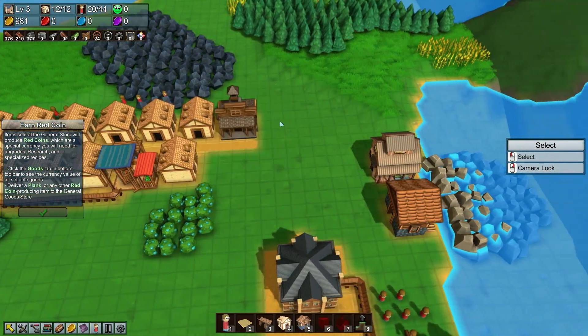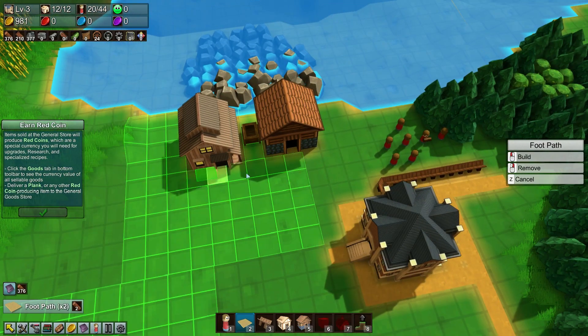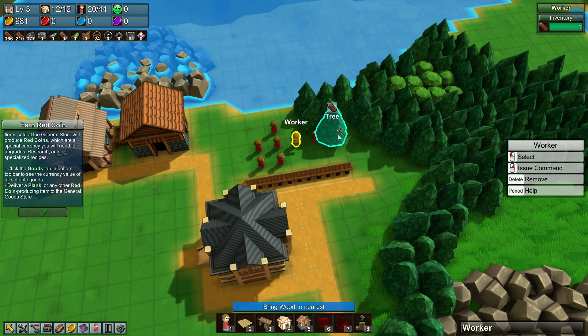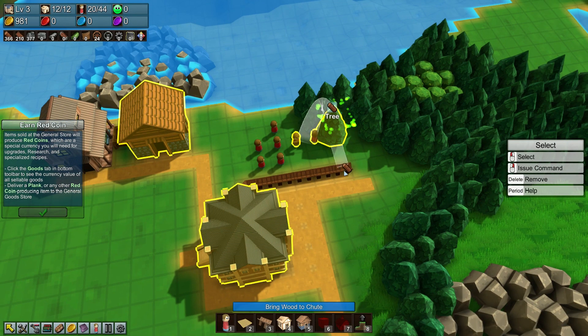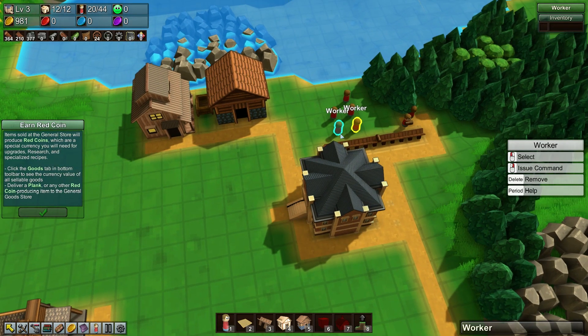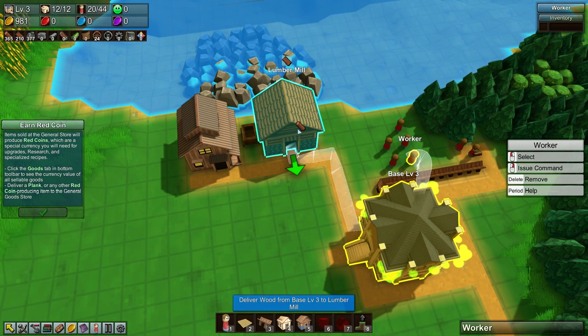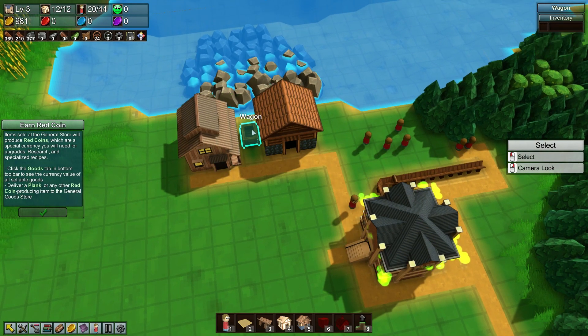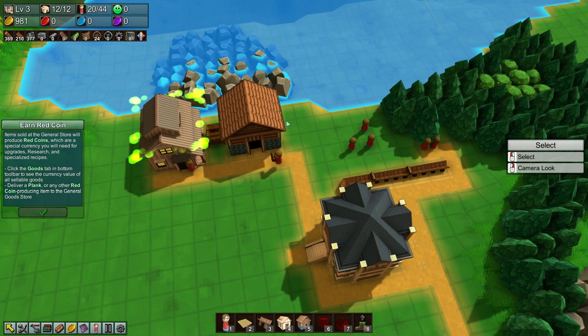Alright, that's good. So you want to be connected to a path. We'll have two of you doing the trees still, and then we'll have one of you going over to the lumber mill, one of you bringing the wagons back in, and then one of you can simply just move some of the planks over.